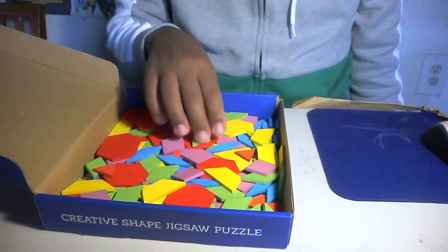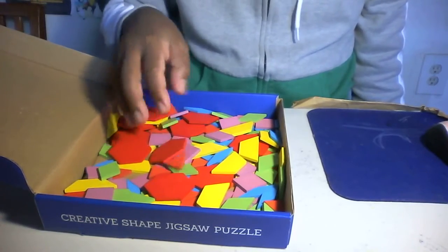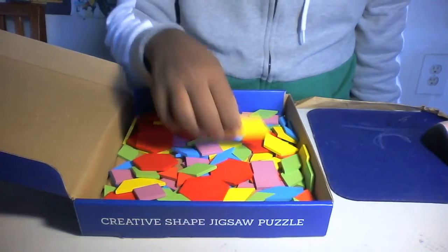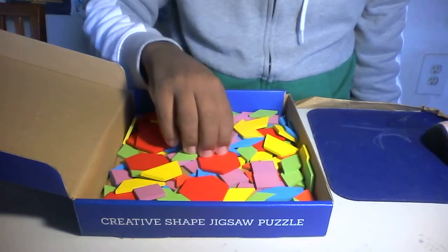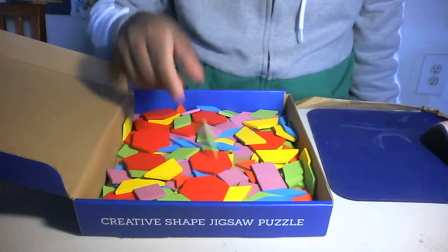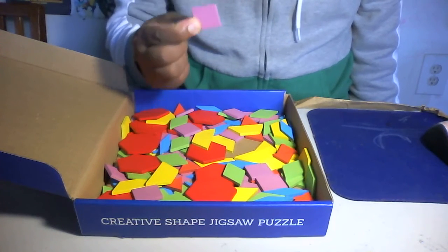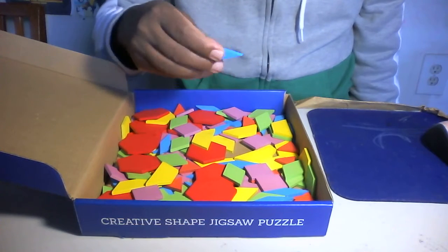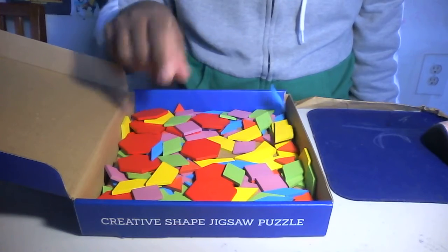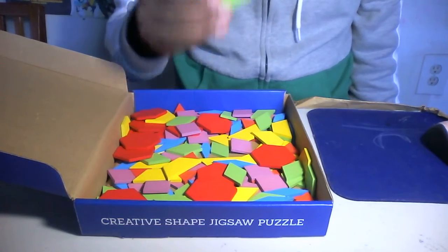There are 155 blocks — hexagon, trapezoid, diamond, another green diamond, and square. Purple square. Blue diamond. Yellow trapezoid. Red hexagon. And green diamond.